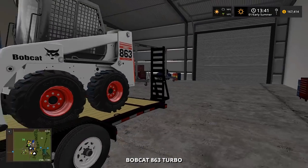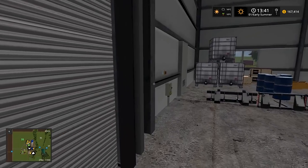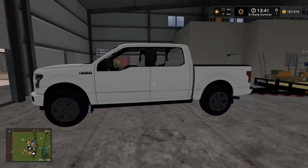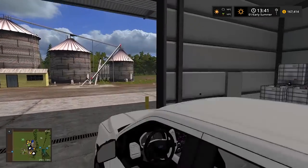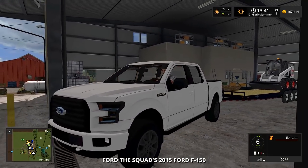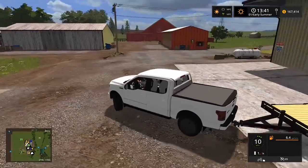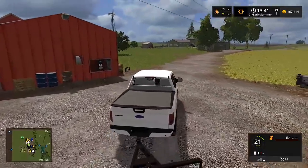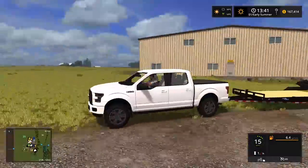There she is - they backed the skid loader into the shop. The truck was backed in over there so we'll unload the skid loader off the trailer. The F-150 was hauling it - kind of a lot of weight but she was able to do it. We'll pull it around here and unload it in the grass.